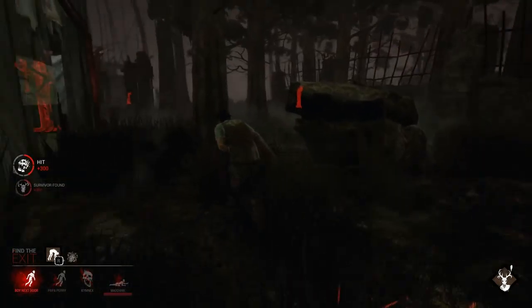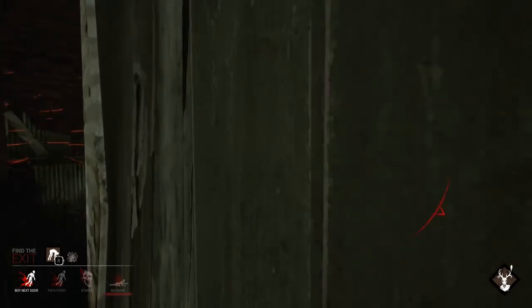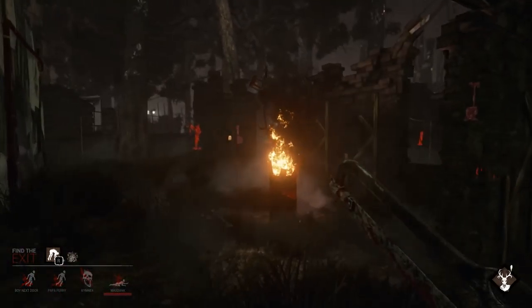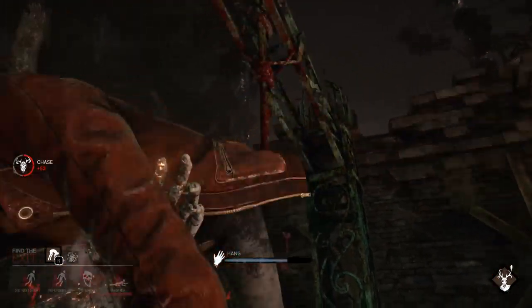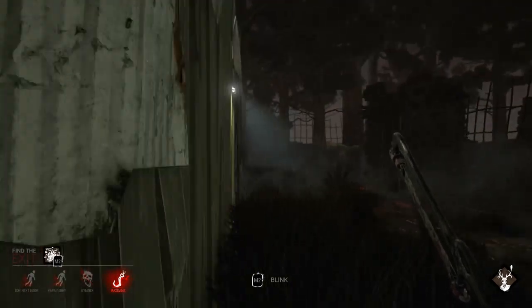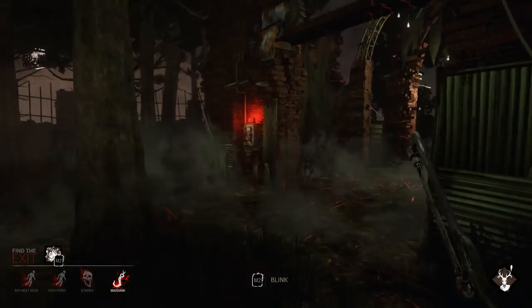Note that the Nurse's blink can take you through obstacles, including walls. So if you see someone hiding in a building, it doesn't matter if there's a pallet, a windowsill in your way, or even just a solid wall — you can port straight through all of that. If you're against a Nurse, never run in straight lines. If you're playing as the Nurse and you see someone running in a straight line away from you, you know you have an easy kill — just teleport straight to them and knock them down.